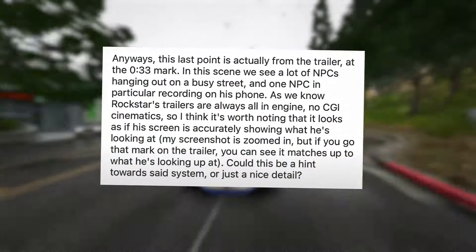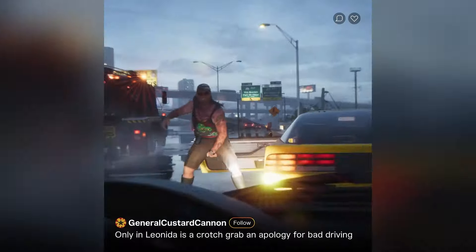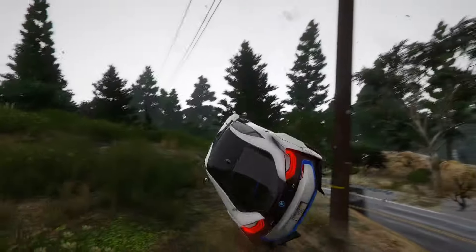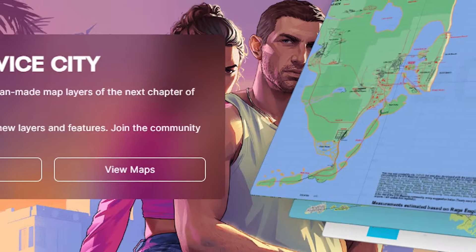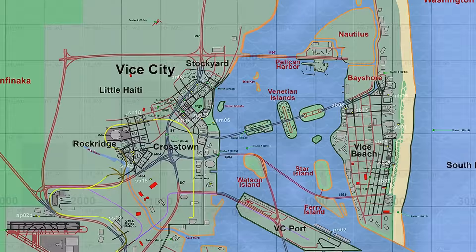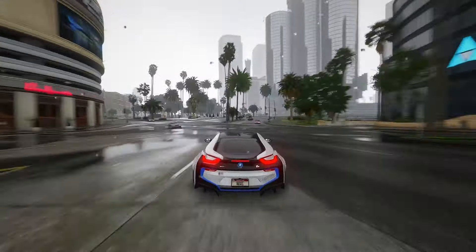These nodes are waypoints that NPCs follow to navigate from one point to another. In simpler road sections, nodes are connected linearly, guiding NPCs straightforwardly. In more complex areas like junctions, nodes become more intricate. A vehicle approaching a basic intersection would have several exit options, leading to a branching network of nodes. In older systems like GTA 5, NPCs might make decisions at junctions based on simple rules, sometimes leading to behaviors that seem a bit random.